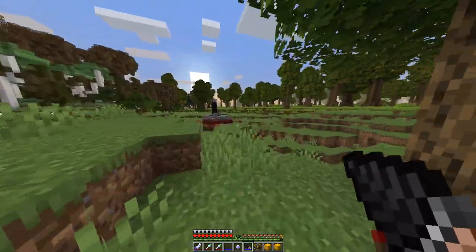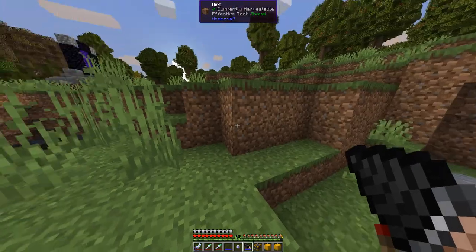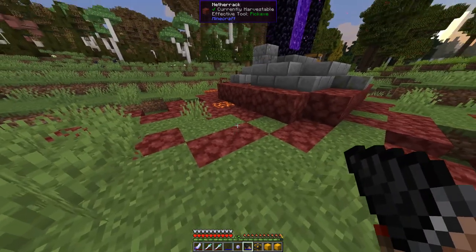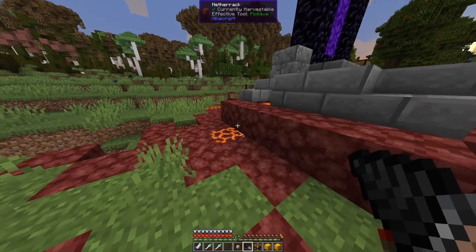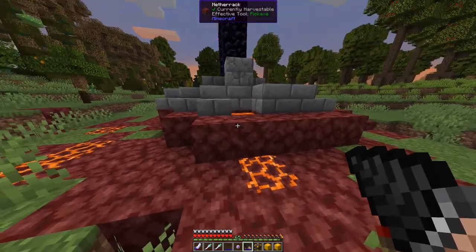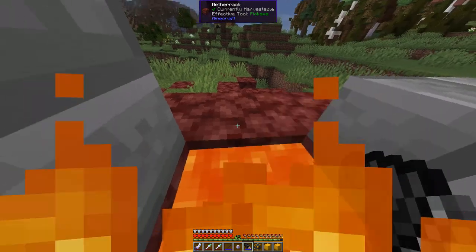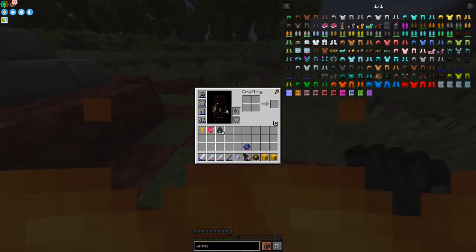Oh yes, we need to test fire resistance. There should be some lava here. At the moment we haven't got fire resistance active, but we've got a magma block. No protection from that one — I think fire resistance is in the chest plate. Let me turn fire resistance on and then jump to the lava block.